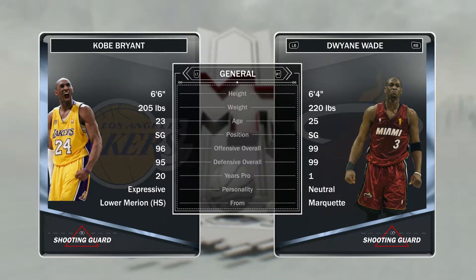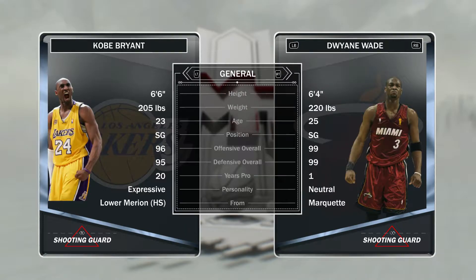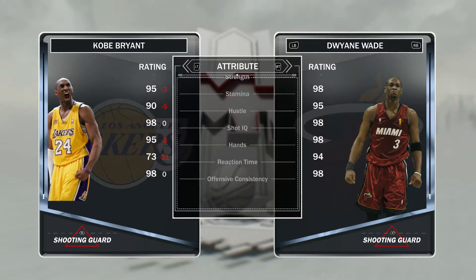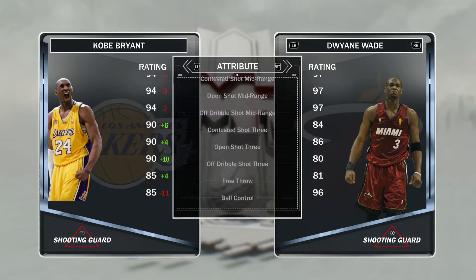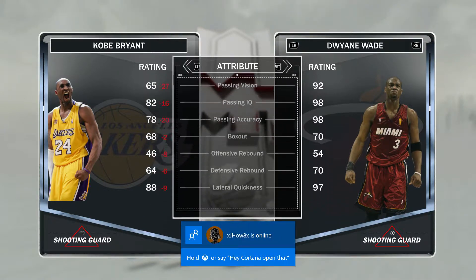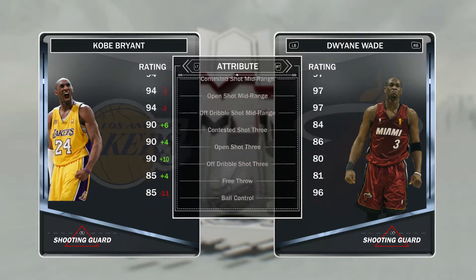Next up we have Kobe Bryant — 96 offensive overall, 95 defensive overall. That's kind of low for a Kobe card in my opinion, but it is what it is. And another thing — this Kobe has no Hall of Fame badges. None. At all. I understand why they did it because of the Pink Diamond Kobe. The Pink Diamond Kobe you get for collecting 2,500 cards only has two Hall of Fame badges, so that's pretty much why I stopped collecting cards — those collector rewards for collecting so many cards are just not worth it. So yeah, that's the Kobe Bryant.